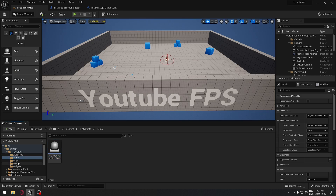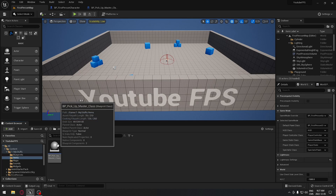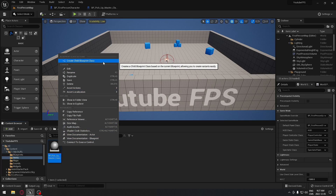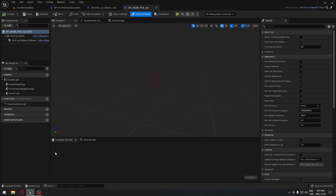We're gonna go back to our Items folder and create the first item - the health pickup. If you do another blueprint it won't be targeted to this one, so what you can do is click on the master blueprint and create a child blueprint class. We're gonna call that BP_Health_Pickup and open it.